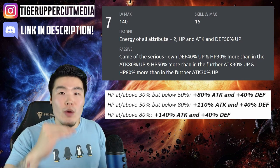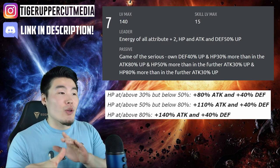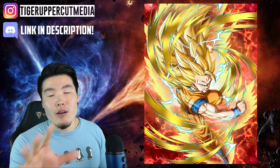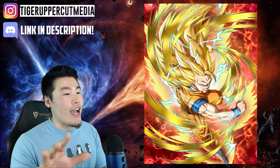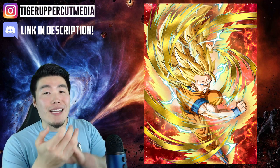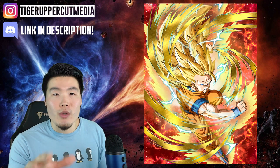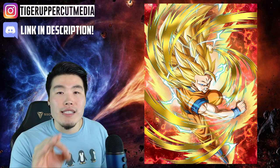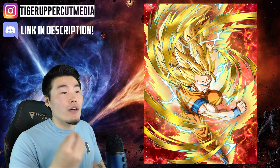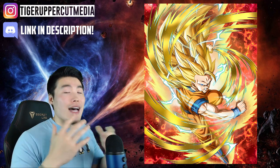When HP is at or above 80%, he will have a total buff of 140% attack and 40% defense — making him an absolute monster. The one thing that will hold back his damage output a little bit is that he has a Supreme Damage Multiplier as opposed to an Immense Damage Multiplier. I'm not surprised by this because he is a non-Dokkan Fest unit, and most non-Dokkan Fest units have gotten Supreme Damage Multipliers even after Extreme Z Awakening. Even without immense damage, he will still hit very hard considering that high attack stat, and he's going to be a really solid unit overall.